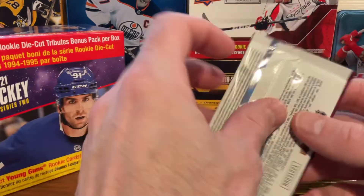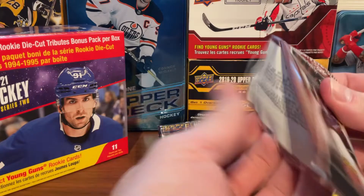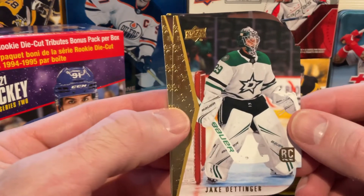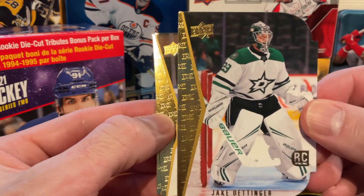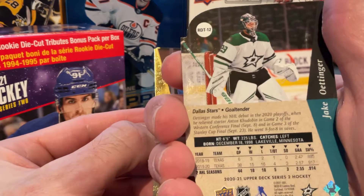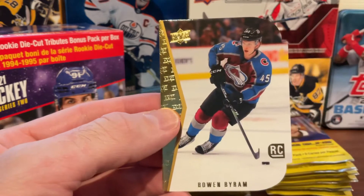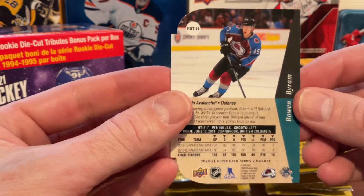We'll start with opening our die cut bonus pack. We start with a Jake Oettinger, goalie for the Dallas Stars. Next is Kravtsov from the New York Rangers, and a Bowen Byram — he was on the World Juniors team for Canada this year as well.